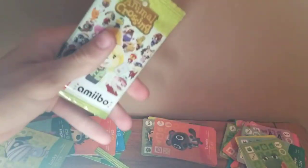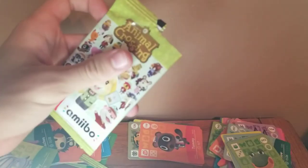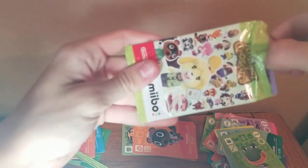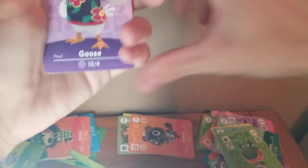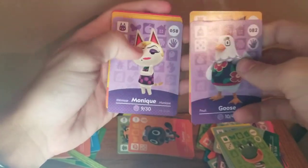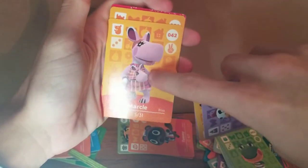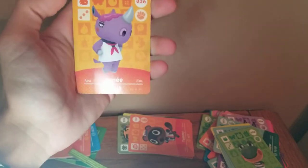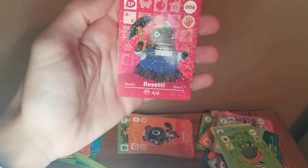The piles are building up — this is the last pack for series one. Don't forget to subscribe, leave a like, and turn on post notifications so you don't miss the rest of the unboxing videos for series two, three, and four. Last pack of the video, last pack of series one. Goose — a hen/chicken type thing. Roscoe — I've had him at my campsite once. Monique — I do not like her. Marcy — I like the kangaroo villagers because they have a little joey with them. Renée — she was my starting villager on my island, so it's cool to get her. Last but not least, Rosetti as our NPC.